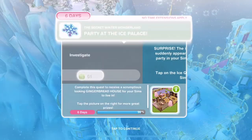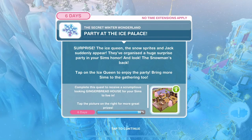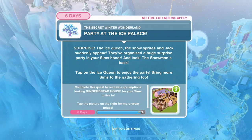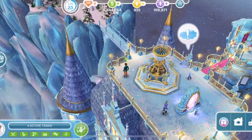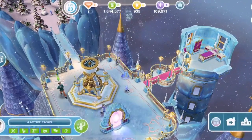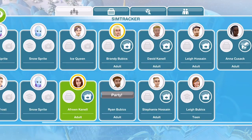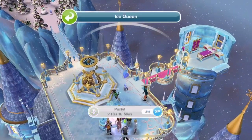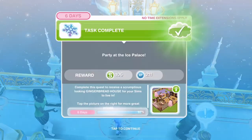Party! Surprise! The ice queen, snow sprites and Jack suddenly appear - they've organised a huge surprise party in your Sim's honour. And look - the snowman's back! Tap on the ice queen to enjoy the party - 2 hours 16 minutes. Let's bring everyone over to party. Party's over - now we've got to thank the ice queen.